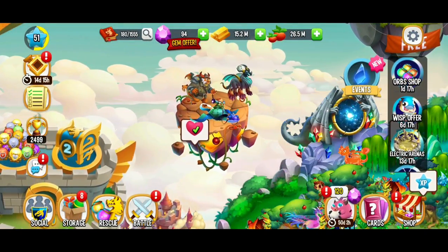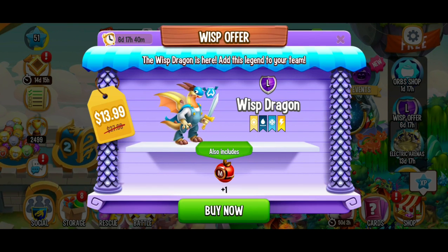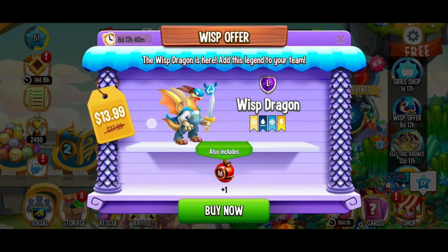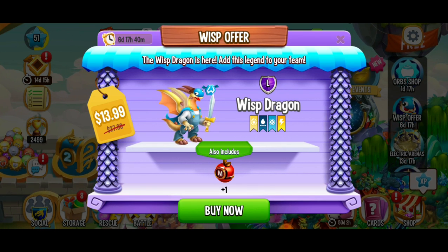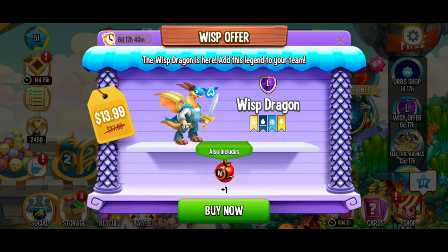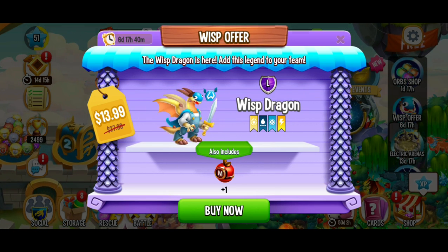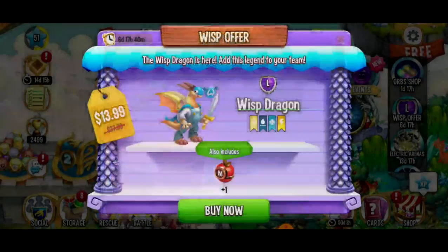I don't really want to go for the Offer. There's the Offer — it's $13.99 Canadian currency. Of course, that's better than $27.99, but I'm not going to be spending any money for this dragon. It is a cool opportunity though. It's a light, sea, ice, and electric dragon, and you can also get food as well.